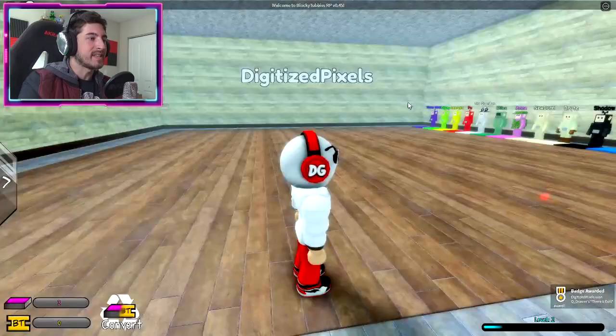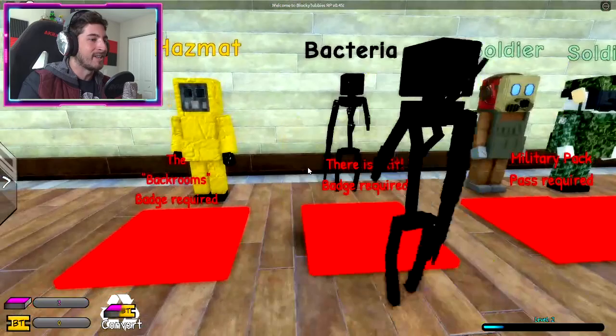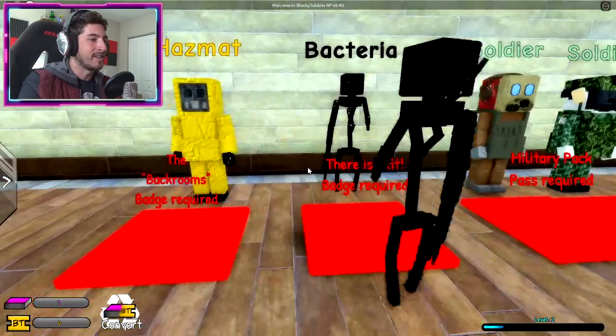Also, there are badge morphs for this — I didn't know for the last video, so I apologize. They're here in special morphs — this one is the back room badge and this is just exiting the back rooms.